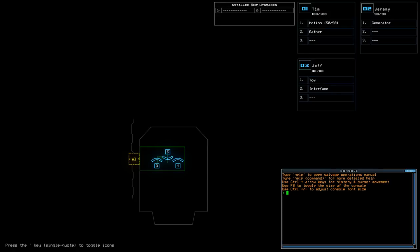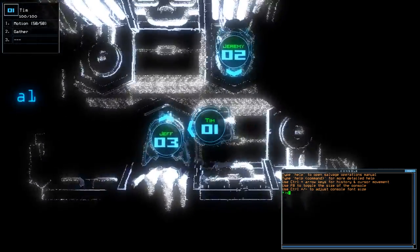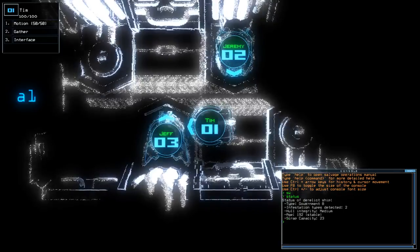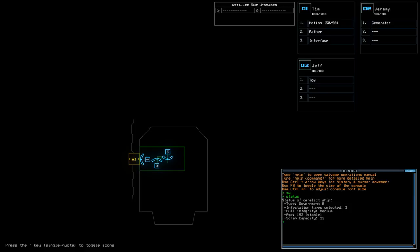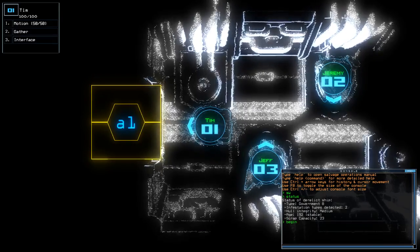Hey guys, what's going on? It's Nock. Welcome along to the Duskers Daily Challenge. It is Wednesday the 13th of December. Today we have motion and no ship upgrades on a government bee with two infestations. Drone health is pretty down low — it's not going to help us out at all. If you need to, please like and subscribe. But without further ado, let's begin.